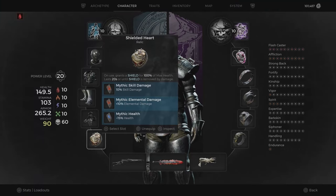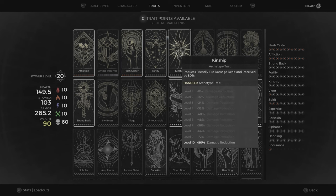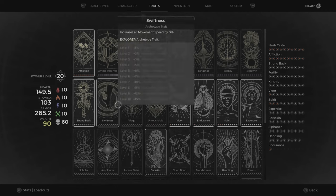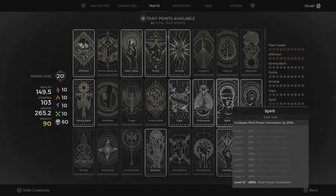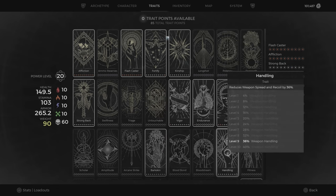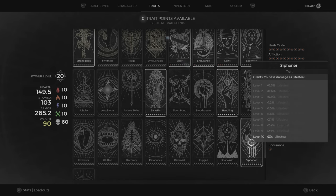For the relic, we go with the Shielded Heart with the fragments for skill damage, elemental damage, and health — though in my whole playthrough I never used the relic, so you can go with whatever you like. For the traits, we need Fortify for more armor. Kinship is the most important for this build, not just for damage reduction from your Firestorm but from Death Wish as well. We then get Strong Back for a good roll, Vigour for more health, Spirit and Expertise for more mod generation and skill cooldowns, Barkskin for more damage reduction, Handling to make our shotguns a bit better, and finally Siphoner to get more base lifesteal.